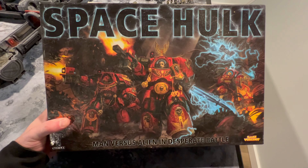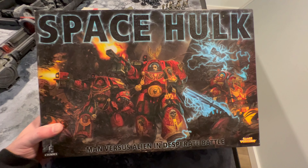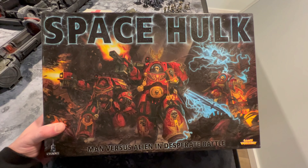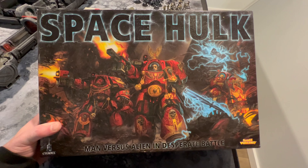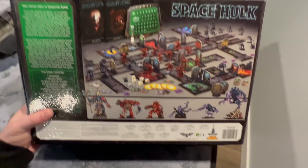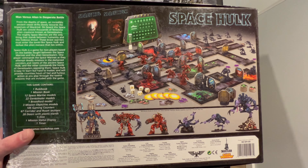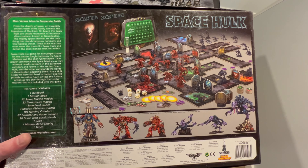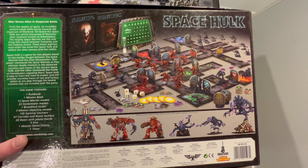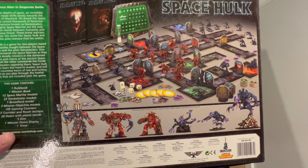Awesome artwork — this is one of my favorite pieces of a Games Workshop board. And then the third edition, which came out in 2010. They re-released a 3.5 version with some extra stuff, like an assault ship piece and a couple extra things. This version of Space Hulk was awesome; people went nuts for it when it came out.